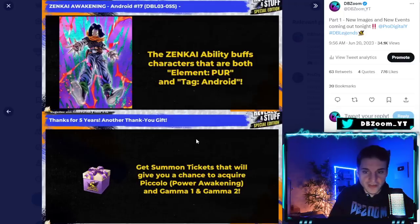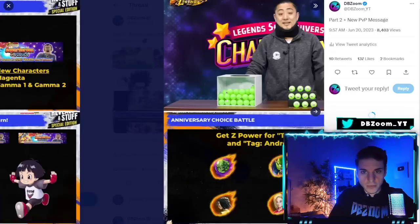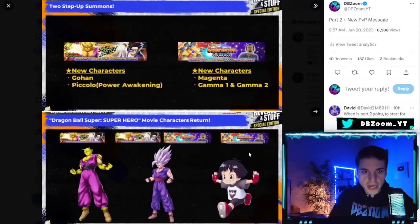There are thank-you gifts in your gift box — a free gift box with extra summon tickets that give you a chance to acquire Piccolo, as well as extra summon tickets for the new Piccolo and Gamma 1 and 2 banners. Probably some erasures too, similar to what we got in Part 1. New Chance Time is also coming out.